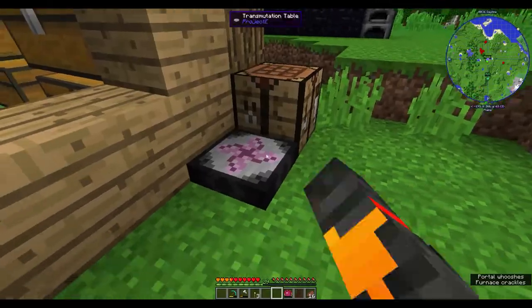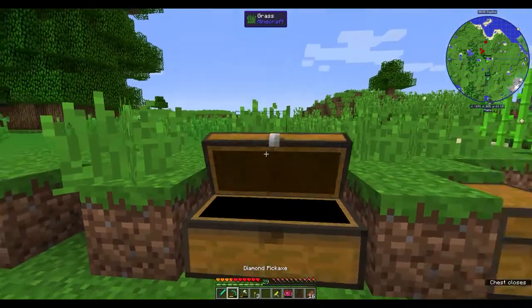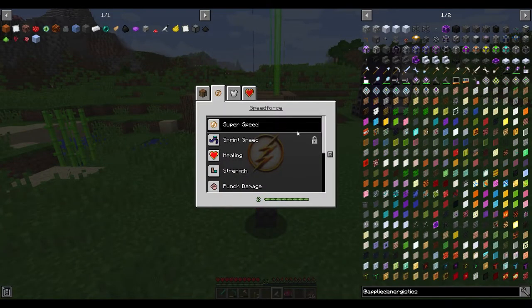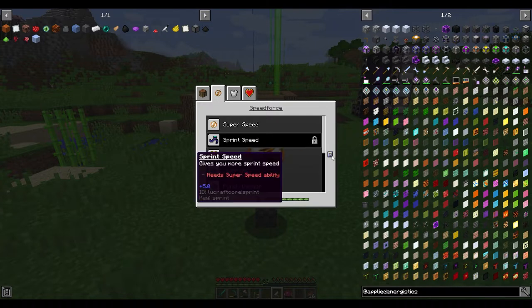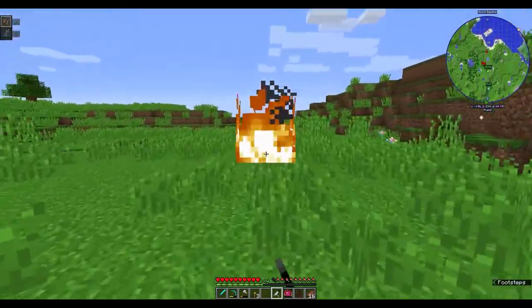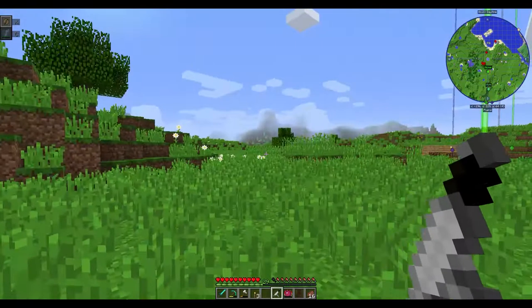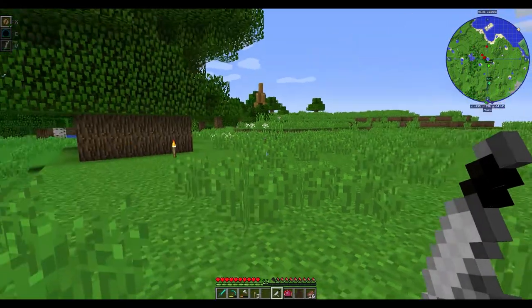The diamond sword will do quite a lot more damage, so I'll put Thor up here as quite powerful. Next is Speed Force - if I inject myself nothing's happened visually, but I have the super speed and a lot of stuff that requires super speed. This is the speed force power from the speedster heroes mod. I can click X and sprint really quickly, but there's no toggle bar like there is for the Speedster Heroes mod.